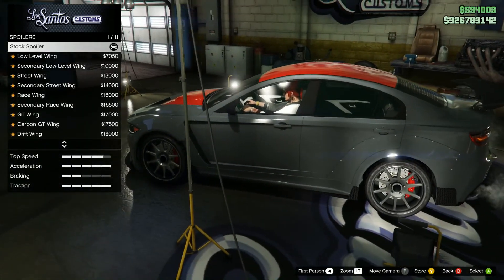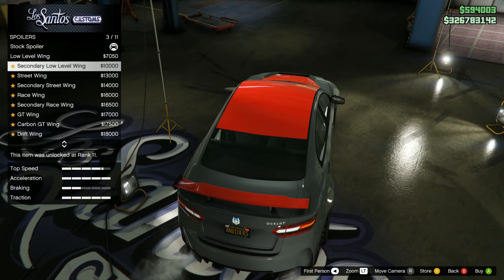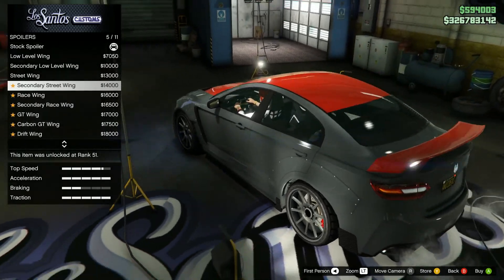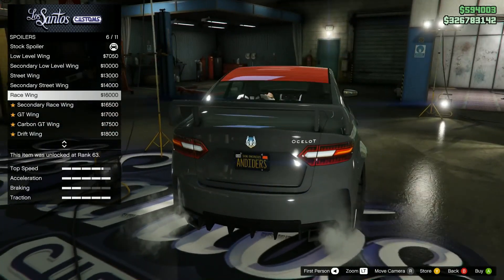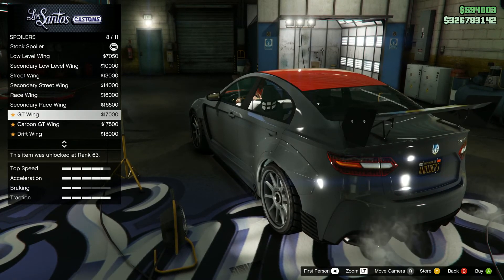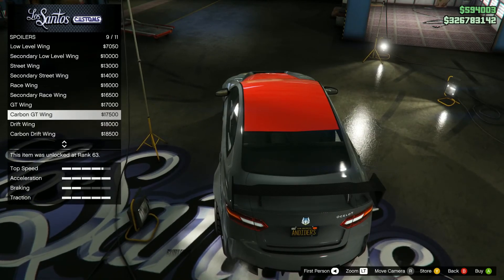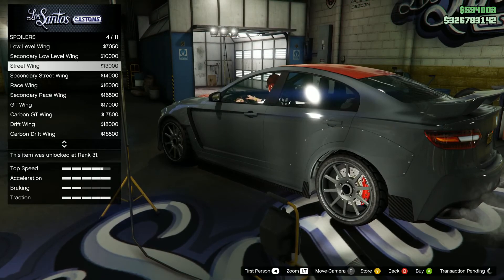Spoiler — I don't like this first one. I very much prefer this one. Low level, secondary low level, street wing, secondary street wing, race wing — not too much of a difference. Secondary race wing, GT wing, carbon GT wing, drift wing, carbon drift wing. Either this or this — yeah, I'm going to take that one.